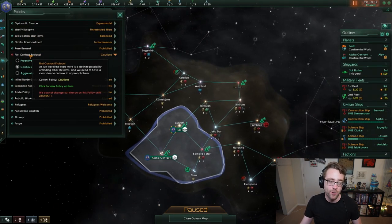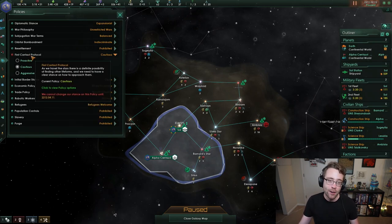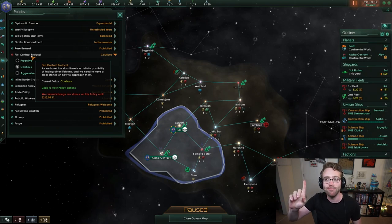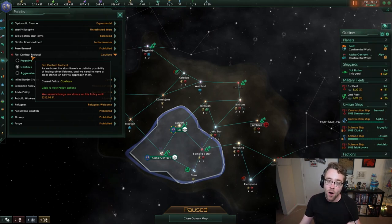At the start of the game, policies are set by default based on the ethics and civics you've chosen. In the policies tab, first contact protocol is a policy we can change, but we can't change it right now. That's because, just like any stable government, you can't flip policy year to year — that would create a pretty disruptive society. Every policy change can only be made after 10 years. So if you make a change now, you'll have to wait 10 years to change that same policy again.